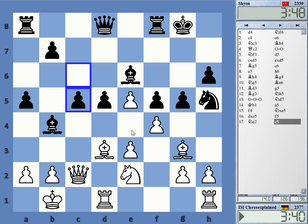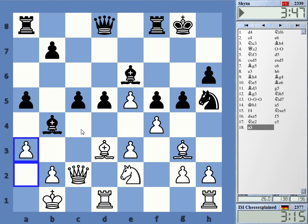c5 is interesting now — trying to trap my bishop. a3 traps his bishop but he has c4. That's tricky business, but c4 — I can actually take because of the pin. He has rook c8 but the pin is still on.